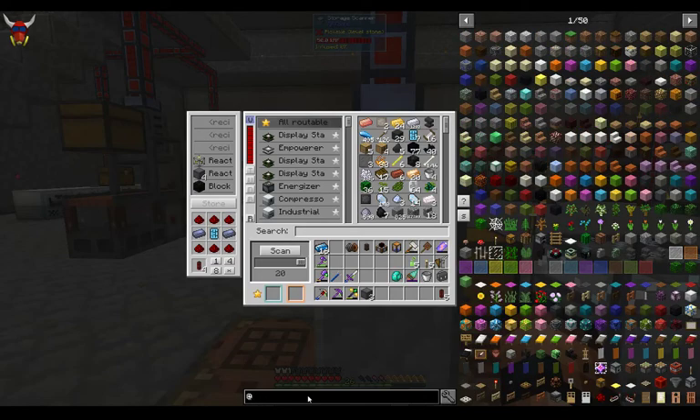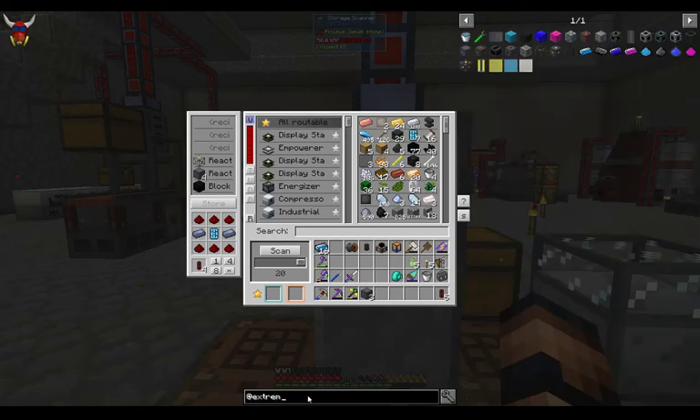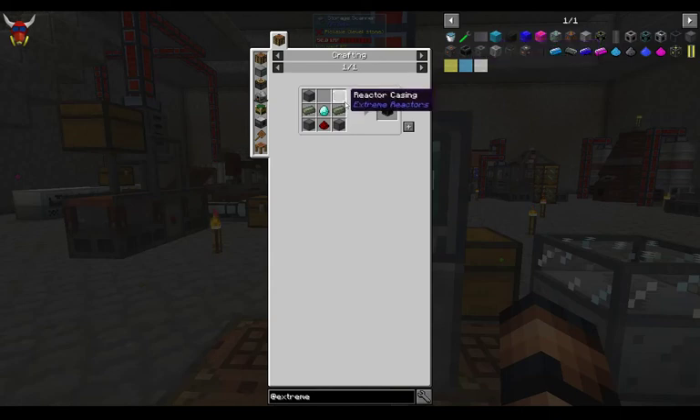Let's go back to Extreme Reactors. Uranium — if you haven't been picking this stuff up, definitely do that. This is your fuel, but it's also the crafting material for a lot of this stuff. You're going to need a lot of it. The ore itself can be thrown into the crusher — you can process those out as dust and then re-smelt them to uranium ingots.